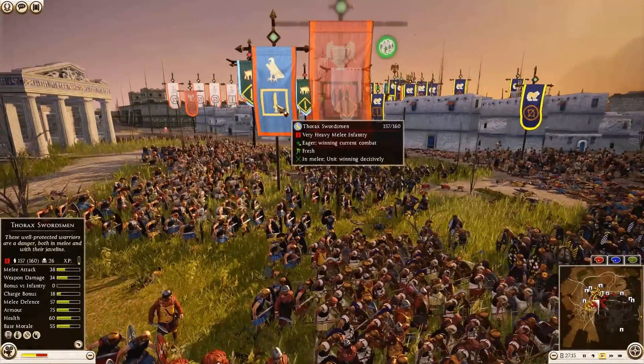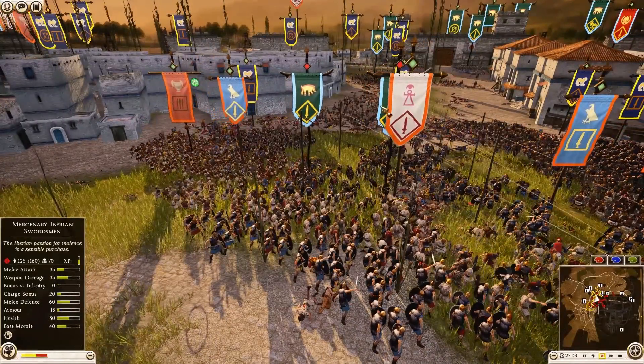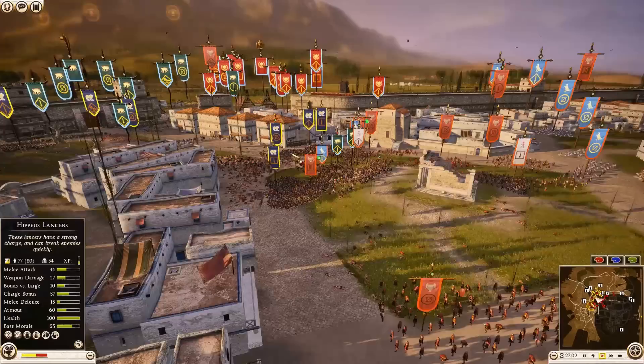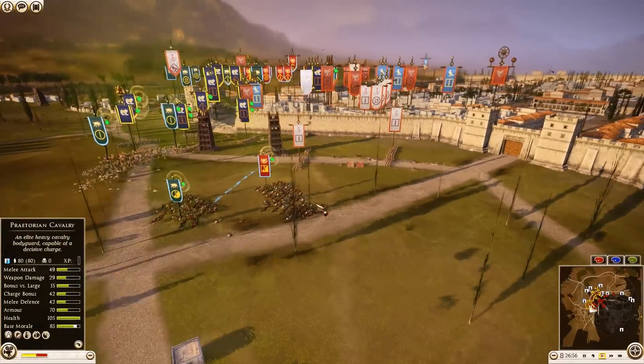Look at the defense — Armored Hoplites, Thorax Swordsmen still holding the line. Carthage with an Iberian Swordsman unit taking on some of Arverni's Chosen Swordsmen. Carrying Axemen in the mix, and another unit of Armored Desert Hoplites — I'm pretty sure that's four units of Armored Desert Hoplites for Nabatia.